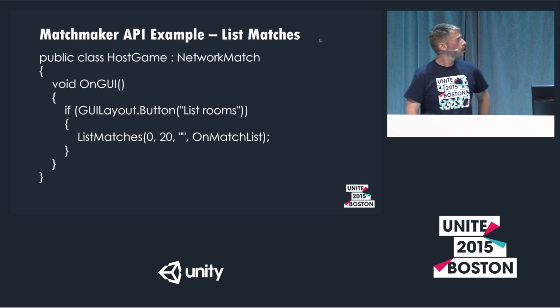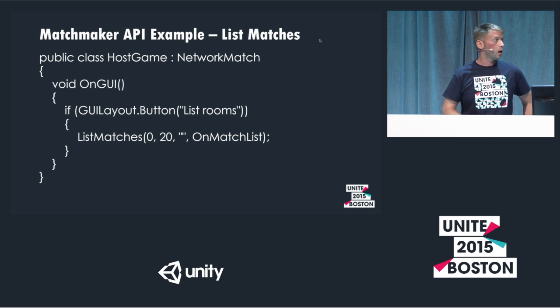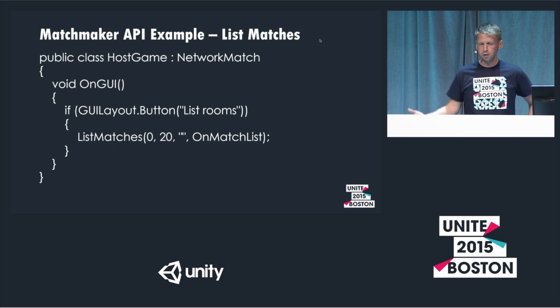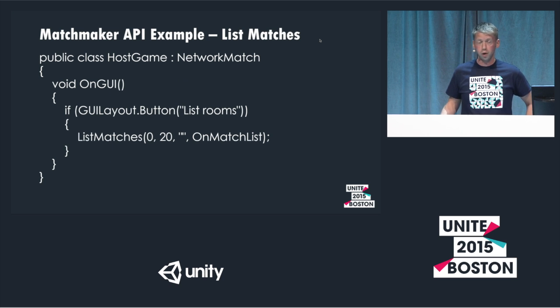This is an example of a list match request. List match returns results in a paginated style — the first argument is the page number and the second is the number of results per page. If you want a stable order, pass the same page size, say 20, and iterate from page zero, one, two, three, four. You can hook this up to a UI to show available games, or automatically pick a game based on the response in the OnMatchList callback.